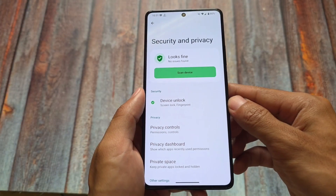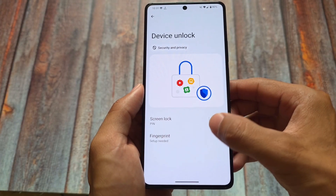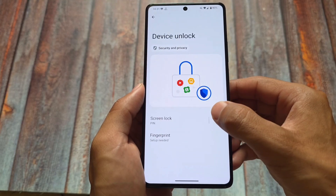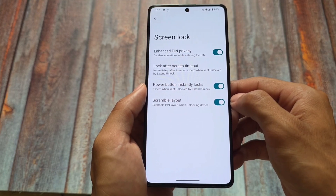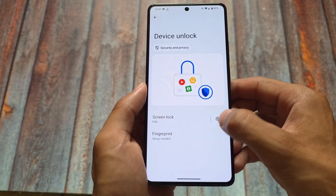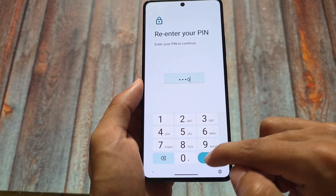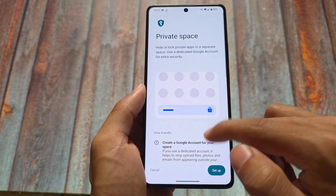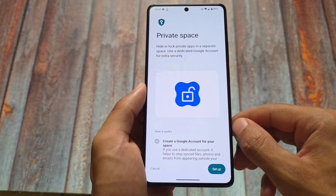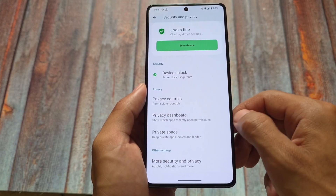Since it's based on Android 15, most Android 15 features are present. One thing that is not available is face unlock — it's not present in LineageOS, though fingerprint works fine. Private Space, which is part of Android 15, is already included in LineageOS as well. Those were the main things worth knowing about LineageOS 22.2.